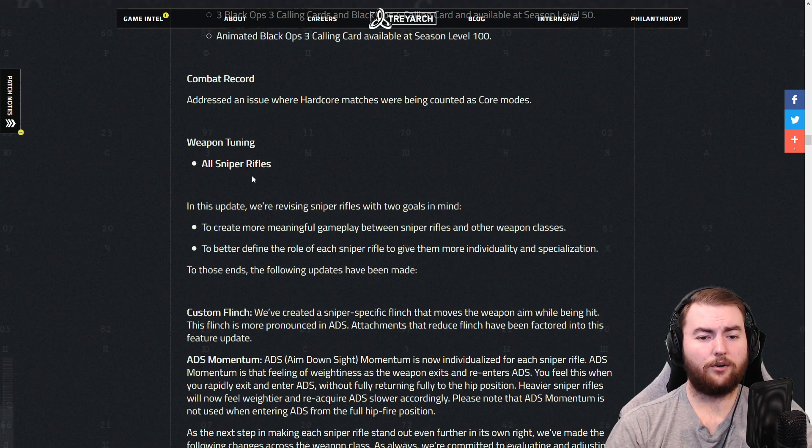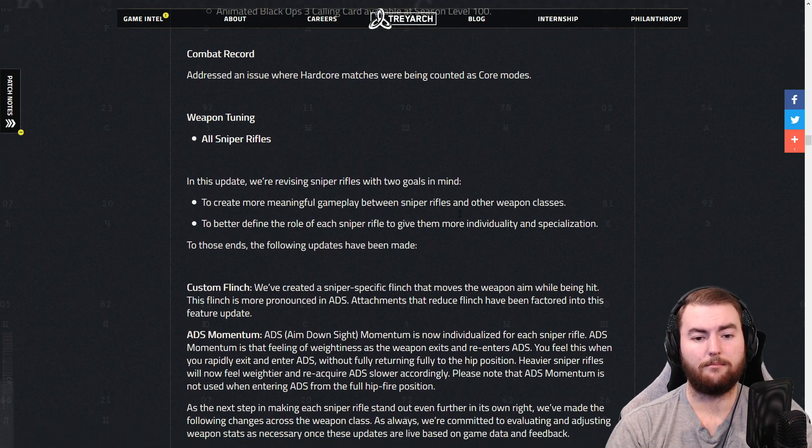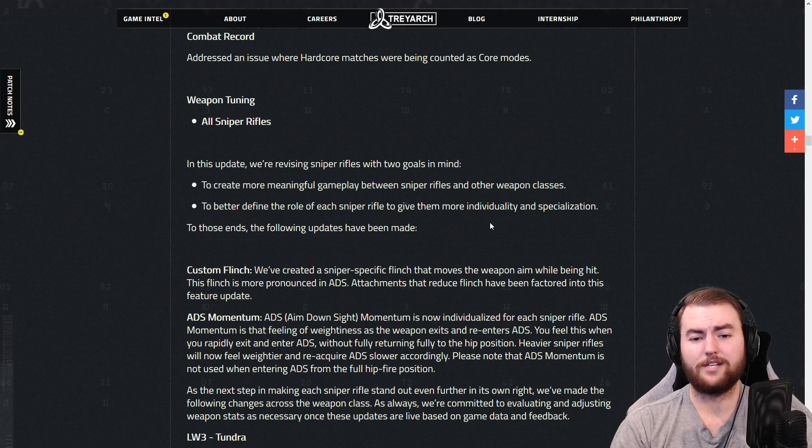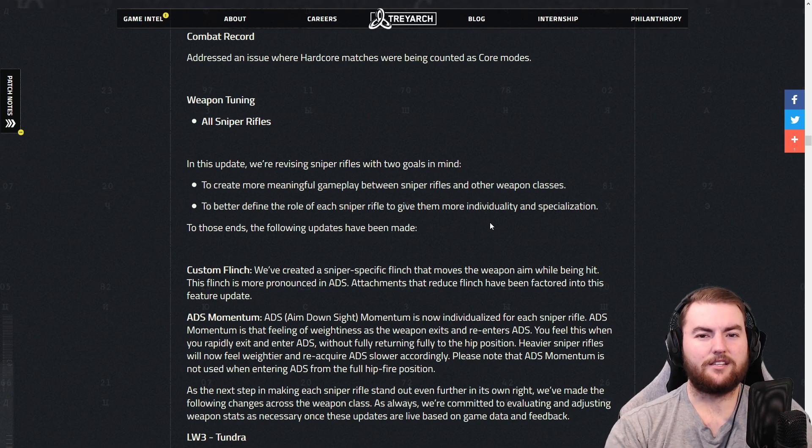The weapon tuning: all sniper rifles have been tuned. In this update, they are revising sniper rifles with two goals in mind — to create more meaningful gameplay between sniper rifles and other weapon classes, and to better define the role of each sniper to give them more individuality and specialization. Fighting against a sniper doesn't feel very good in this game, so hopefully the difference they've made here can make it feel a little bit better — adding some weapon flinch, adding some other statistics that make it a little bit different.